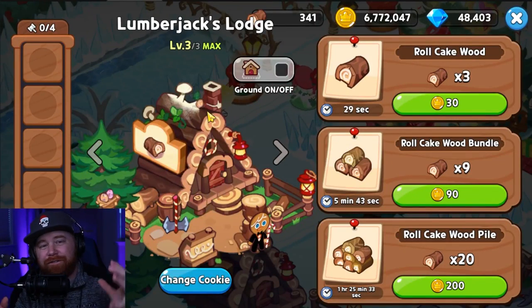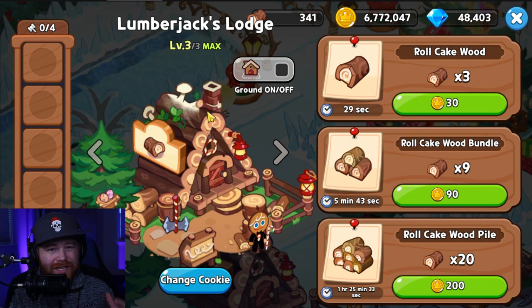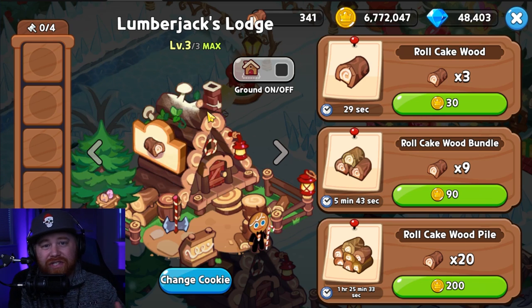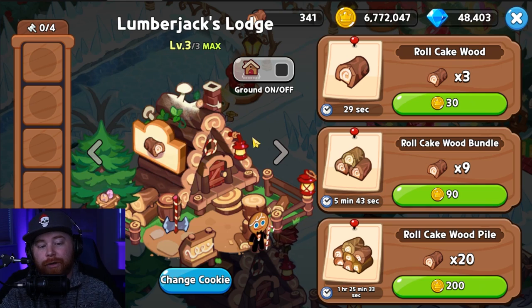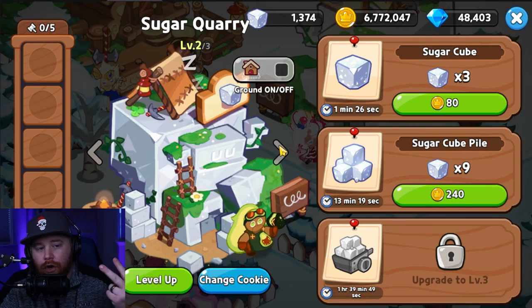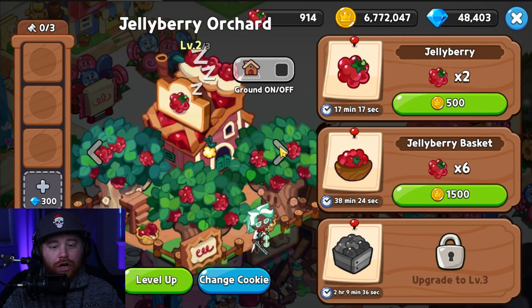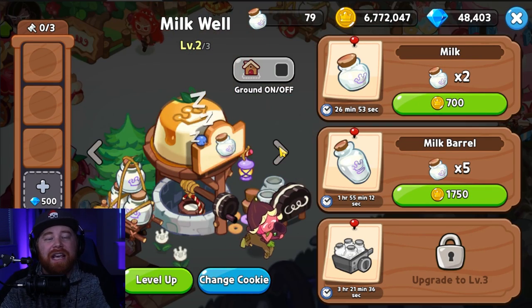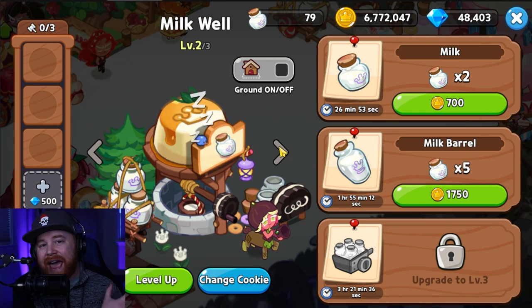The very first set of buildings we're going to talk about are your material buildings — basically the staple materials of every single recipe long term. Those are going to be things like the lumberjack's logs, the jelly bean farm, the sugar quarries, the windmills, the jelly berry orchard, and the milk wells — basically items that are upgraded to give you more of the exact same item.